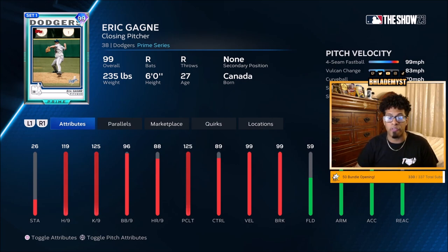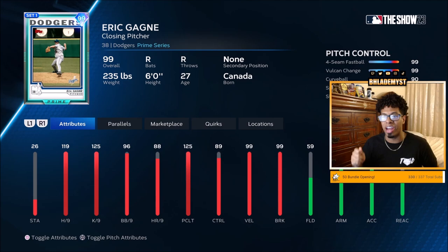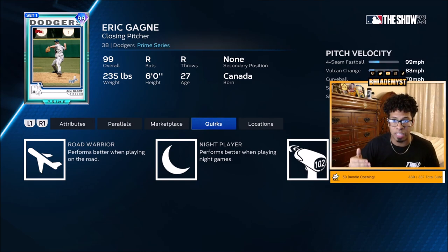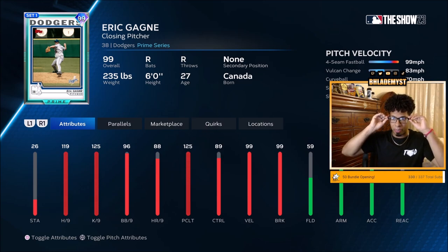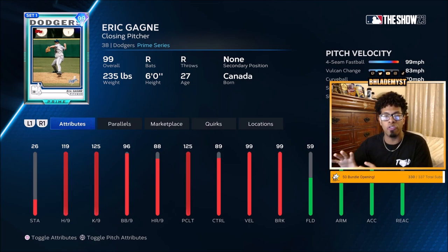Eric Gagne comes in at number 5 — 119 hit per 9, 125 pitching clutch, 89 control. The lowest controlled pitch is the slider at a 74, then splitter at an 86, and then everything else is 90 and above. He also has outlier on the fastball, which is very beneficial on Hall of Fame and Legend when it comes to blowing it past hitters. That curveball at 70 miles per hour is probably one of the most dangerous pitches in MLB The Show because it will make your opponent look like a complete fool, especially since his Vulcan changeup has a 13 mph speed differential and the splitter has a 16 mph speed differential from the curveball. You will have to sit back and sit back some more to hit this pitch on any difficulty.